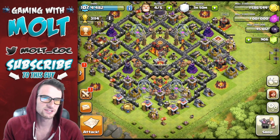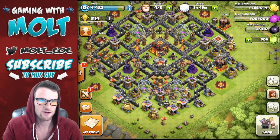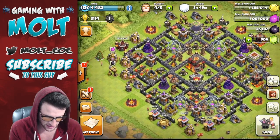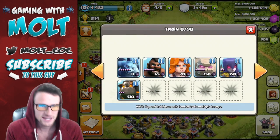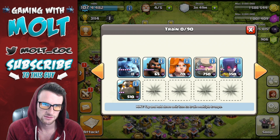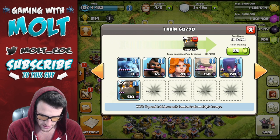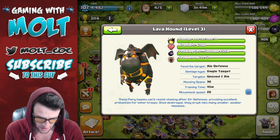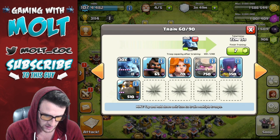This first video is just gonna be going over the update and then we're gonna do some raids. We're only at about 4 minutes right now. Let's do a Lavaloon attack with Lava Hounds. Let's train up 2 Lava Hounds — they're pretty expensive but not as much as Golems. Each Lava Hound takes 30 housing spaces, so I'll probably drop a couple of Balloons and Minions. We might end up doing like 30 Minions and 24 Balloons.